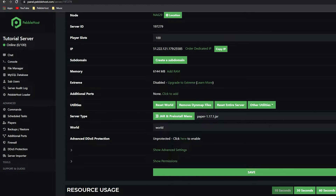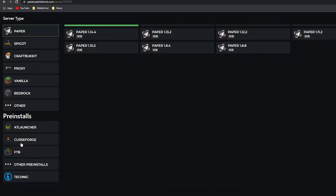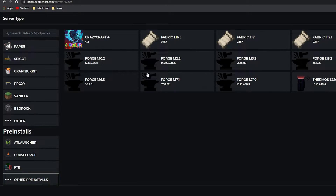Also, one thing to note is that if you do have PebbleHost Premium or you have bought the mod packs add-on, you can go ahead and go to the JAR and pre-install menu, click on 'Other Pre-installs', and then pick your Forge version just like that and it will install automatically.